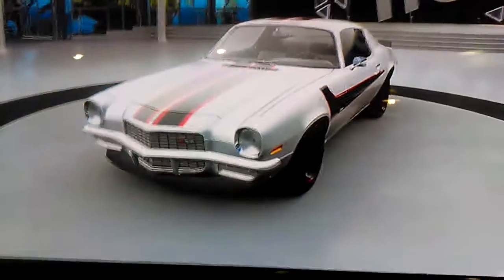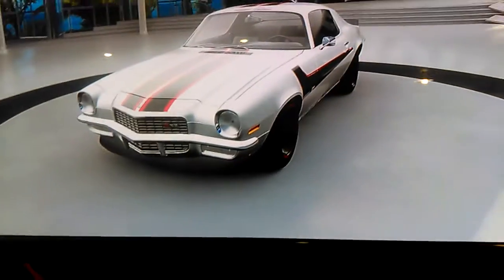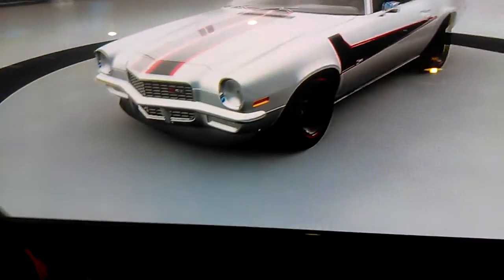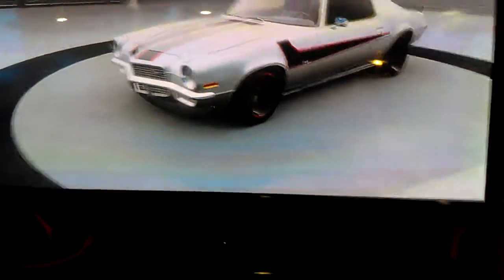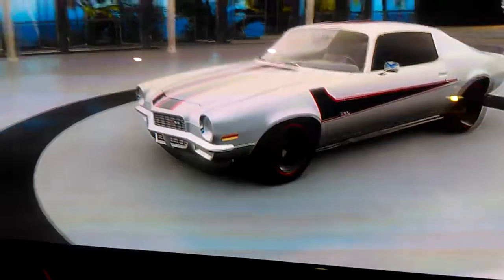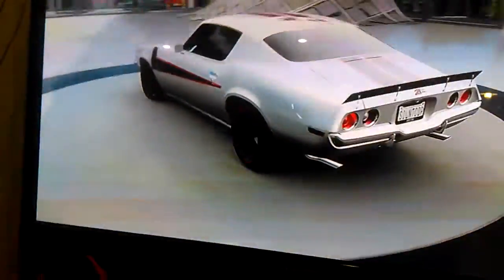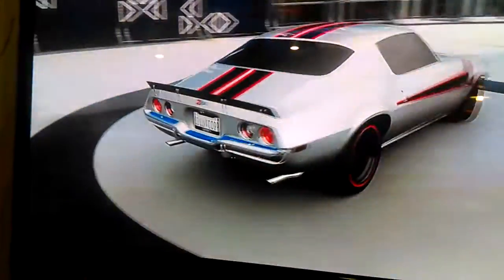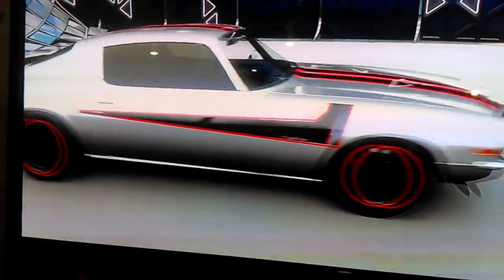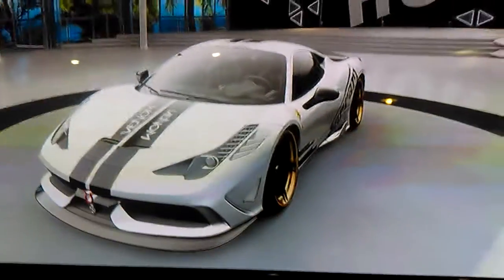What's going on guys, today we're going to be filming my favorite paint jobs that I've created in Forza Horizon 3. First we have the Camaro Z28 — I believe it is a 1970. Here's the paint job: just simple red, black, and silver — all you need, and it looks cool.